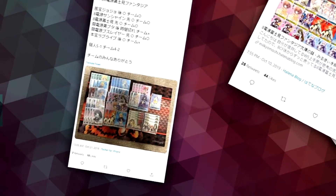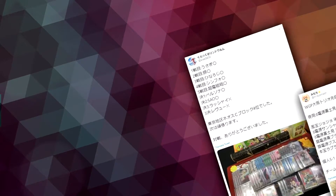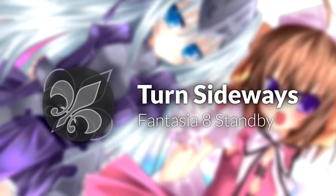But if you're paying any attention to Japanese Twitter, you'll start to notice a build that was not as obvious starting to surface, and it was taking names and winning games left, right and center. Let's talk about Fantasia's eight standby build.